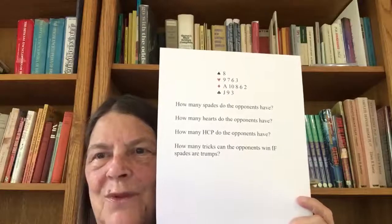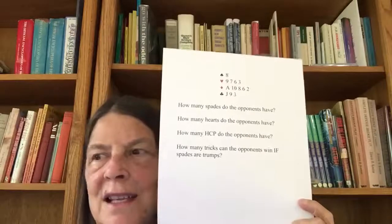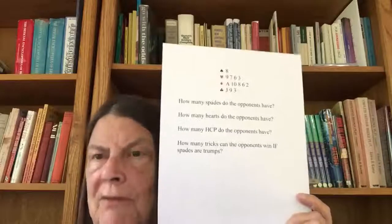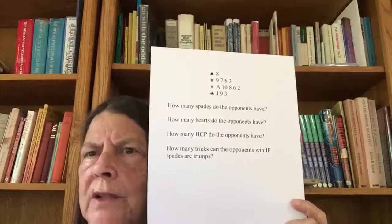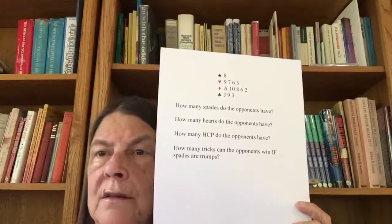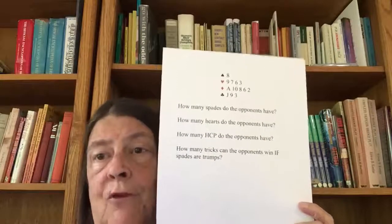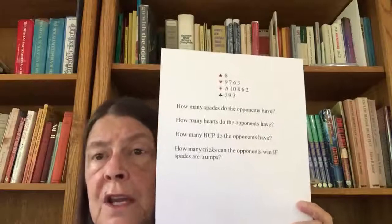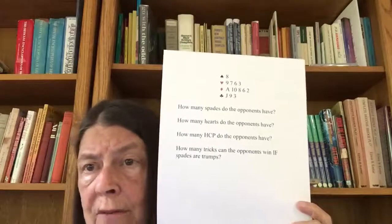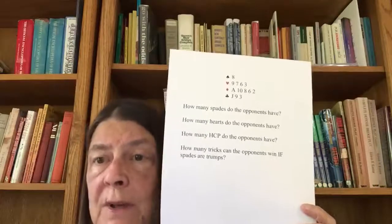On these kinds of hands, sometimes the question isn't whether we can make our contract. If we pass and stay in three hearts and make it, that'd almost be a miracle — but maybe we do. I've got a singleton, that's pretty good. We could probably win nine tricks, which is 140 points for us. But if the opponents enter the bidding and play with spades as trump, they're going to get 420 or 450. They'll discover they have a spade fit, somebody is short in hearts, and they have a ton of high card points — they're going to bid game.